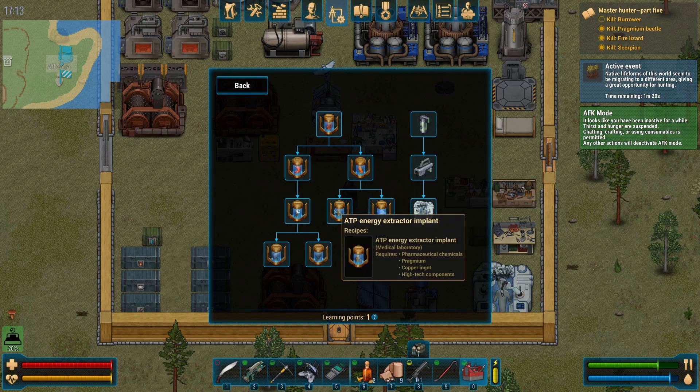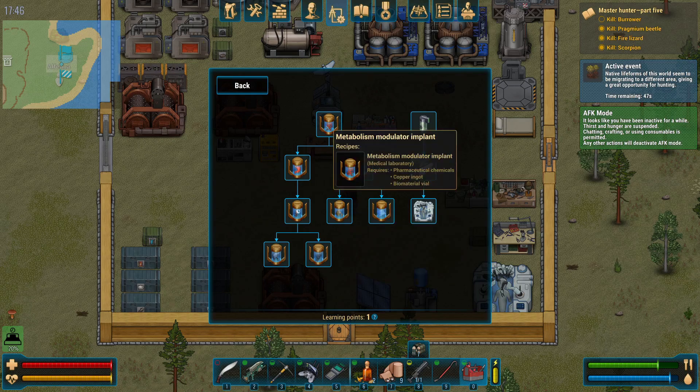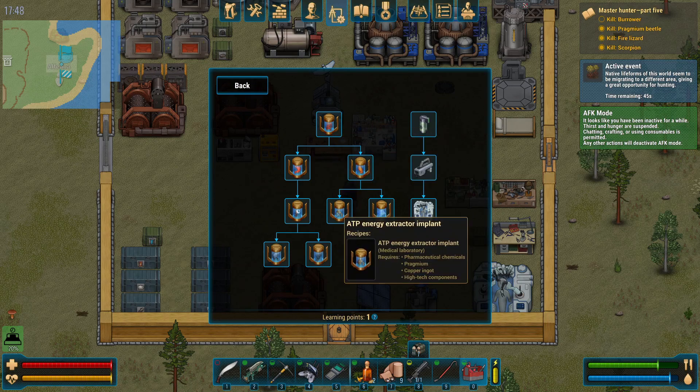The ATP energy extractor allows you to convert some of your food bar to power to recharge your power banks. It is very slow, so I'd only suggest this one if you're using very few powered tools — like just the scanner and no energy weapons. If you do use the ATP energy extractor, I highly suggest the metabolism modulator, because you'll be eating up your food faster to make the electricity.